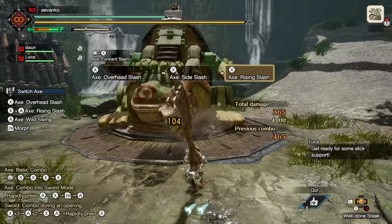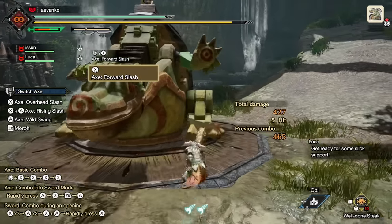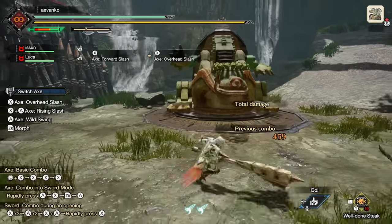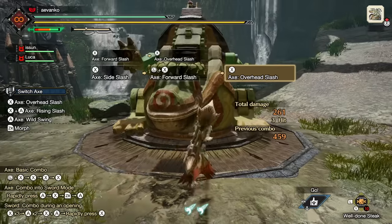After any evade or side step, if you press X, you'll also do the forward slash, so you can see how you can use this to cover ground pretty fast. Finally, the rising slash can be replaced in the three-hit combo loop, so you can do forward slash, overhead slash, then side slash, and then just repeat.